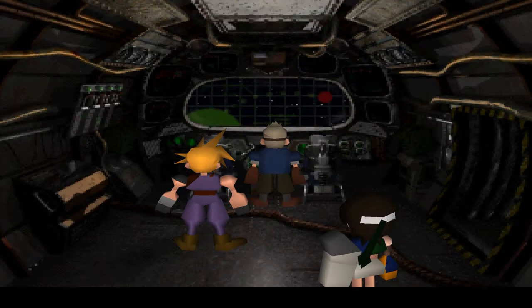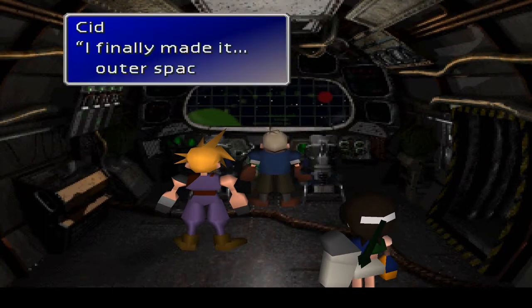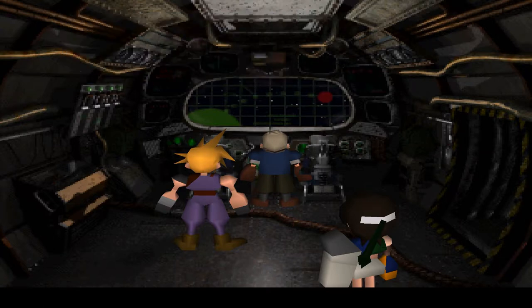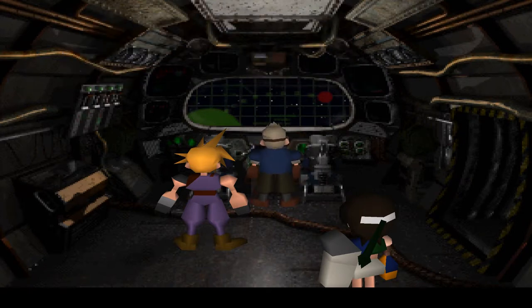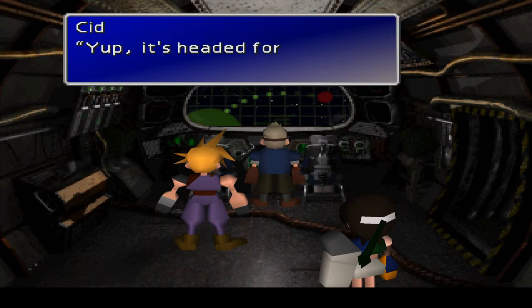I don't even remember this bit of storyline. I finally made it — out in space! I'm proud for you, Sid. You got into space — you are the first man in space, apart from Cloud and Yuffie. How's the course set? Blip blip blip — pressing buttons, lighting up lights. It's headed for a collision with Meteor.